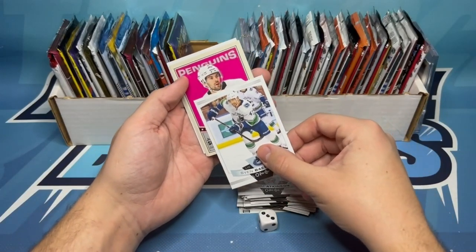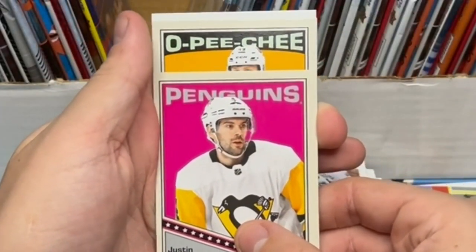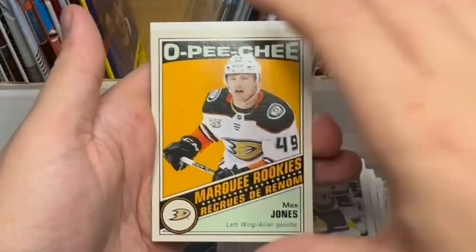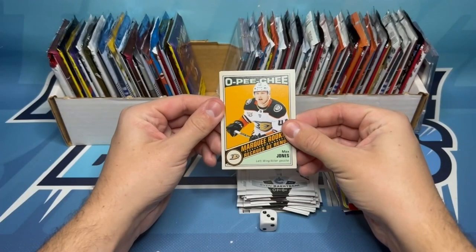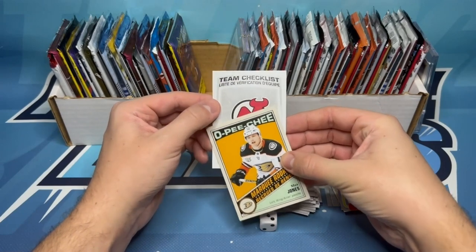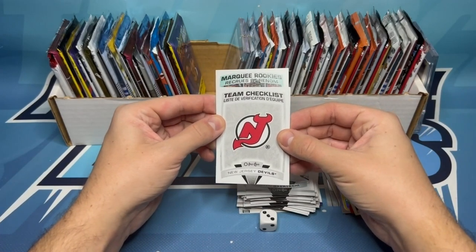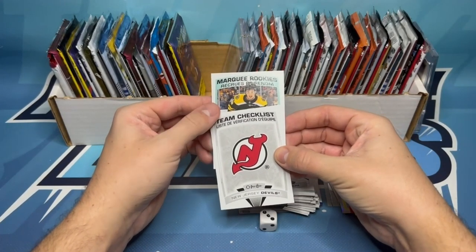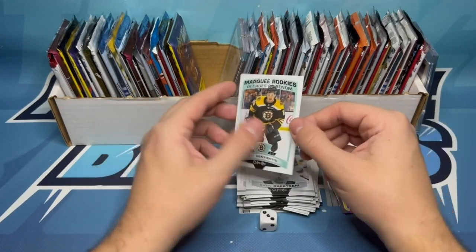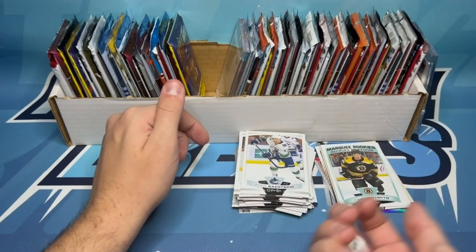Now we're into a couple of inserts. We've got a retro — it looks like Justin Schultz. And behind Justin Schultz, we've got another retro of Max Jones — a rookie retro of Max Jones on the Anaheim Ducks. Behind that, we've got a team checklist of the New Jersey Devils. And behind that, we've got a marquee rookie of the Bruins — Zach Senyshyn. Not the best rookie you can get, but all helping me complete the checklist. So we are three packs in, four to go.